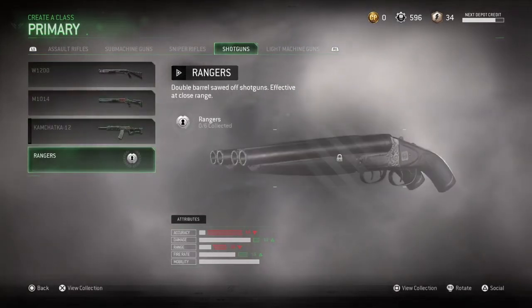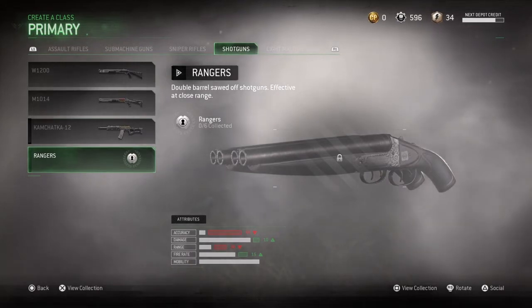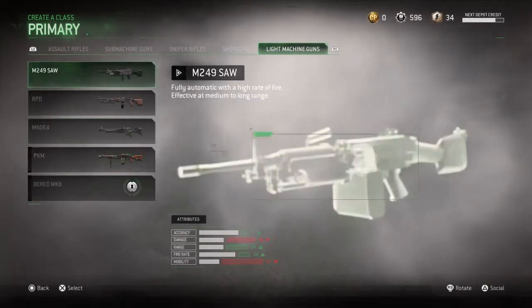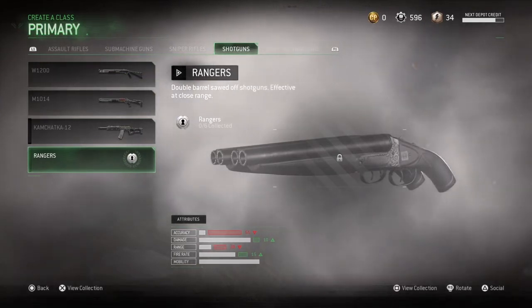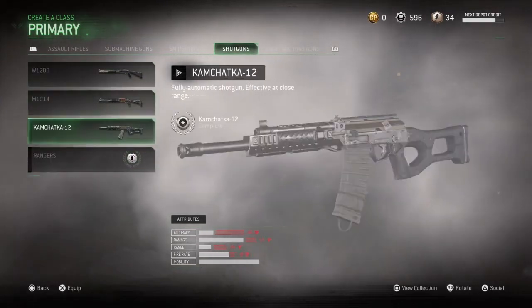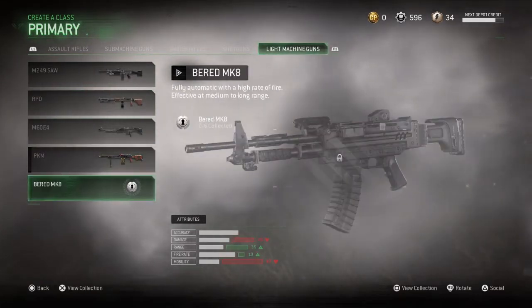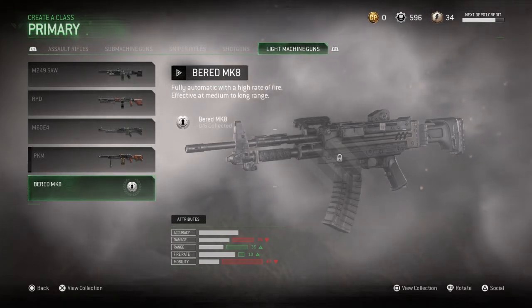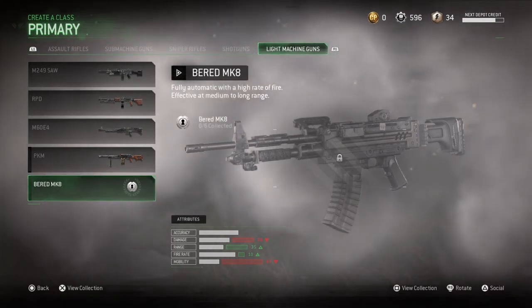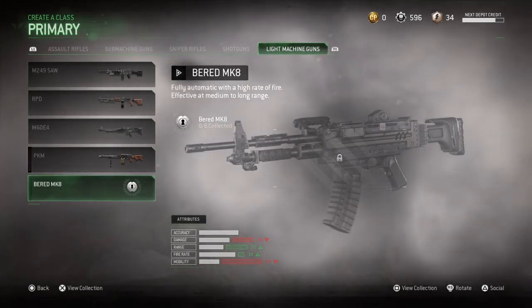Shotguns — we have the Rangers, double barrel shotguns. Looks very nice. We'll have to go through them. Damage on the shotguns: plus 10. I don't know, because what shotgun have I even got on? It's the highest damage anyway, most powered. That's going to piss some people off.